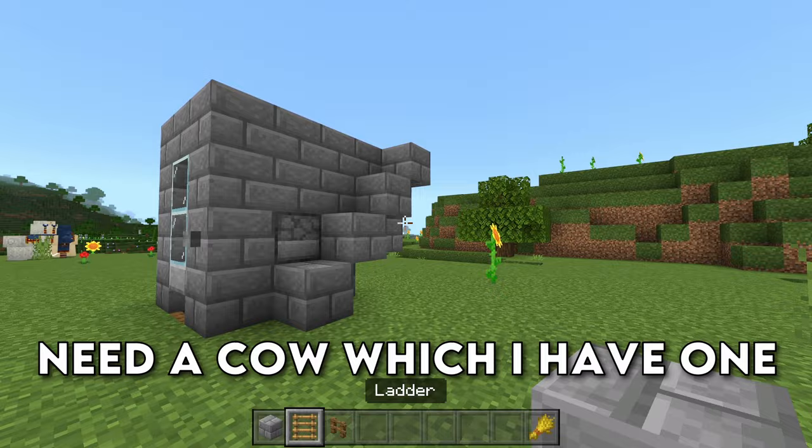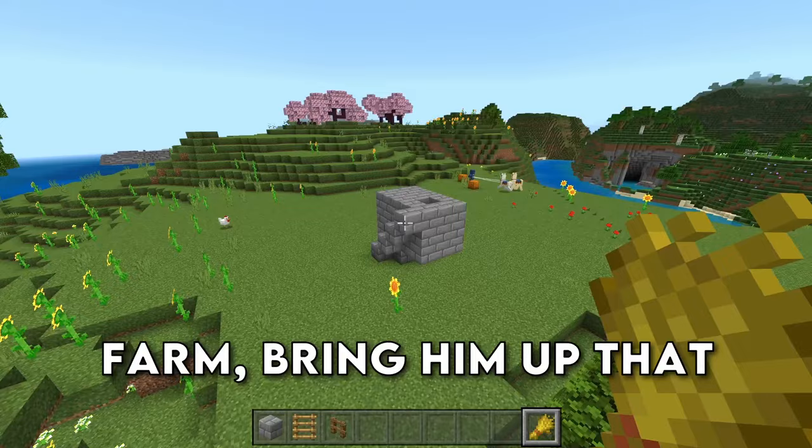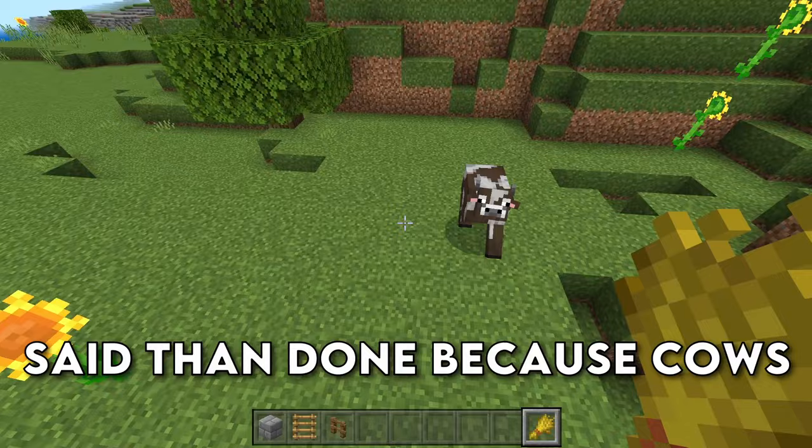So now what you need is a cow, which I have one over here, and all we're going to do is lure him over to the farm, bring him up that staircase, and then get him into the hole.